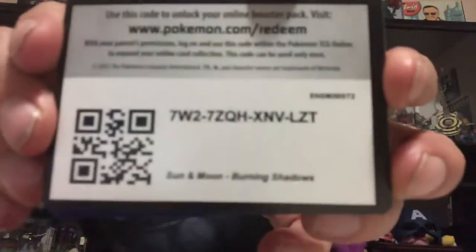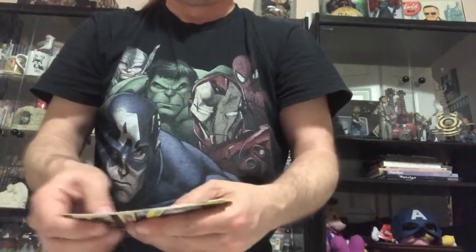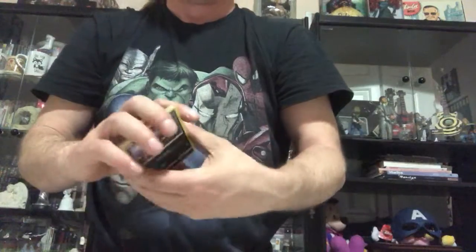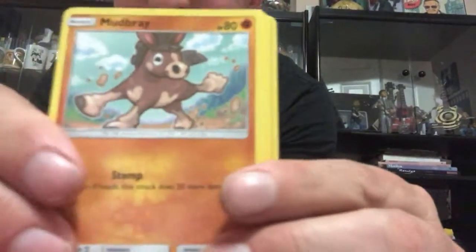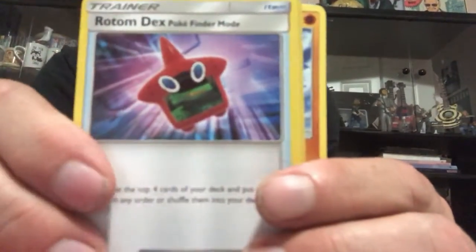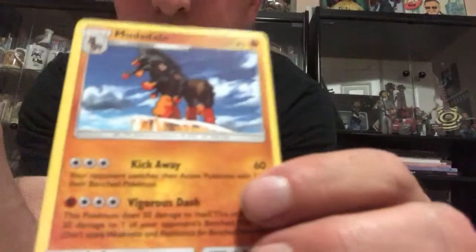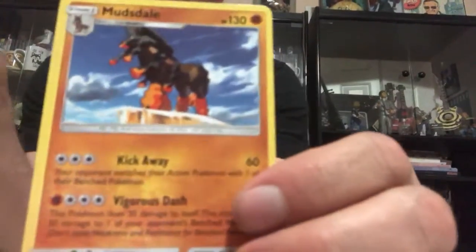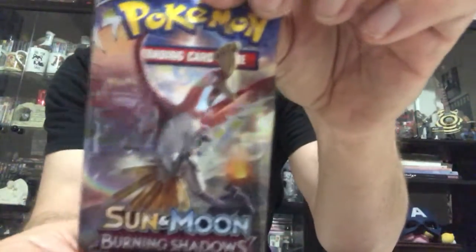Okay, first off — Burning Shadows code for you. It's awful quiet today. There we go. This all is a 'Hakuna Matata' and the rare is a Mudsdale. All right, can't do the quiet thing, I have to talk my way through this somehow.